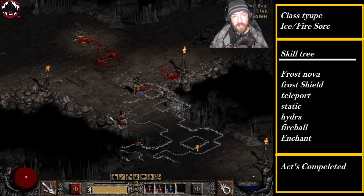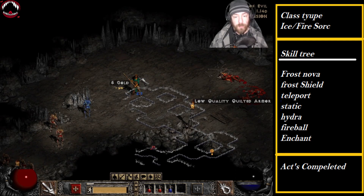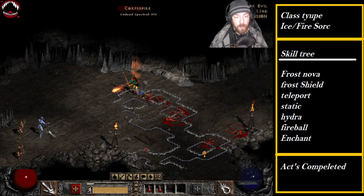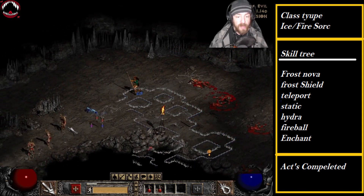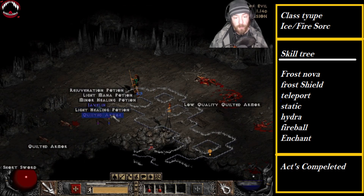Put a few points in Fireball because it's going to help against Andariel. That's where Frost Nova is going to come in, because that's what's really going to slow them down. Frost Nova is more for crowd control than anything else — it's made to just slow them down so you can pummel them. Because we're going to be using Hydra, we'll have that range, and if anyone tries to get up close, Frost Nova is going to basically stall them out and help our mercenary a lot too.